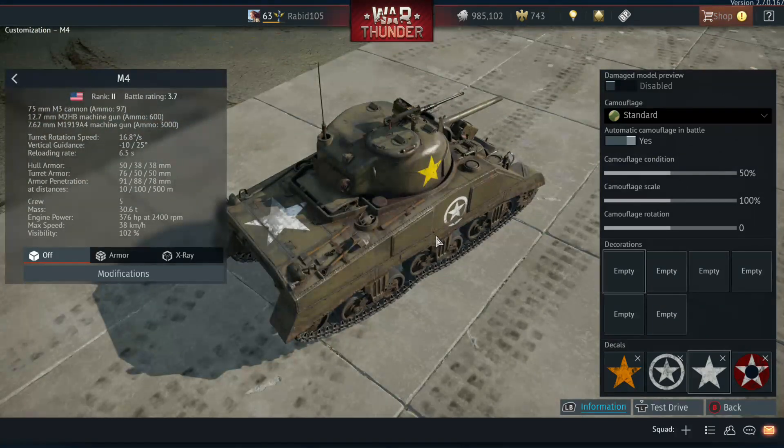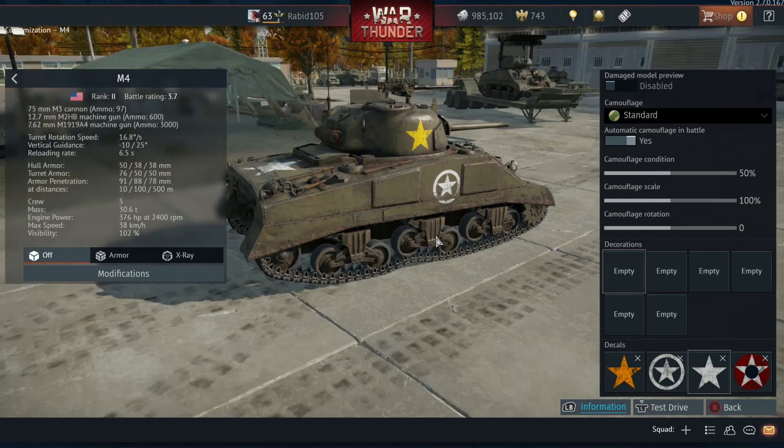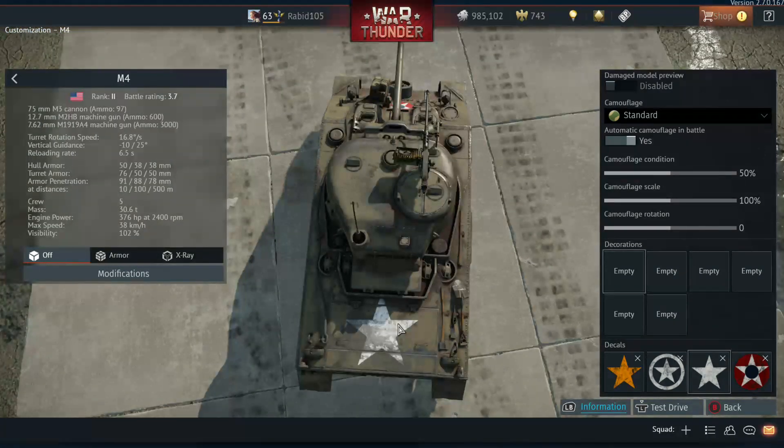This gets back to the point about friendly identification — far more friendly eyes are looking at you than enemy eyes, and for that particular Hellcat crew, making sure those friendly eyes knew they were friendly took precedence over any concern about Germans being able to identify them. There's also a big star on the engine deck, which seems more common in the Pacific Theater, though you see it in the European Theater as well. You also see stars on top of the turret.